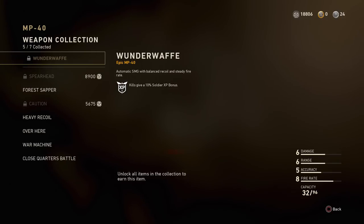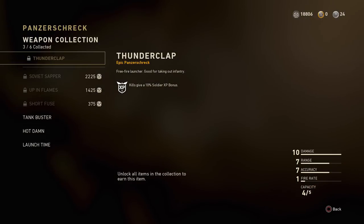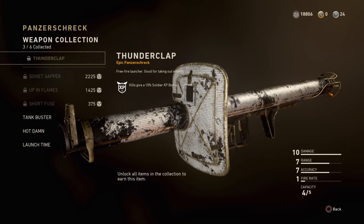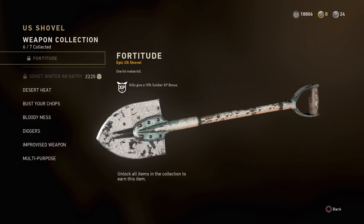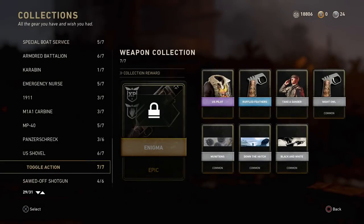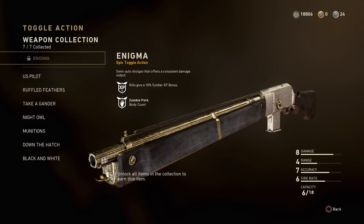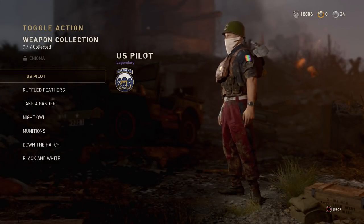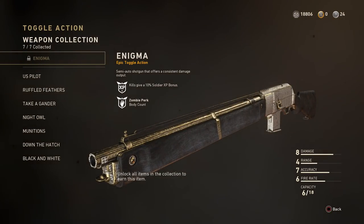There is also a brand new glitch in this game - you can actually slide instead of dolphin diving. If you guys would like to see that I will post a video showcasing how you actually do that. I believe sliding is much better and more useful than dolphin diving, especially considering there are actually medals to unlock in this game when you're sliding and killing enemies.